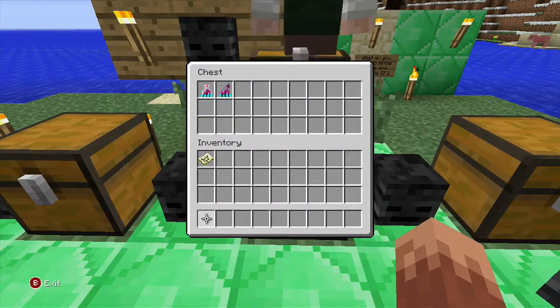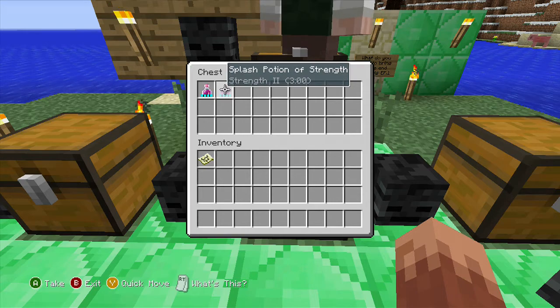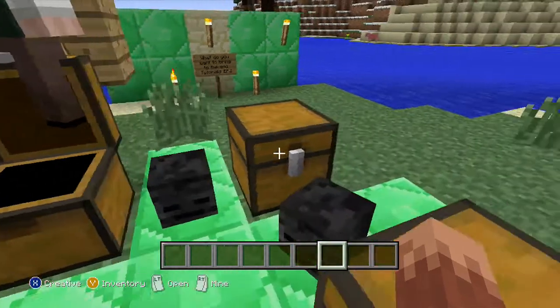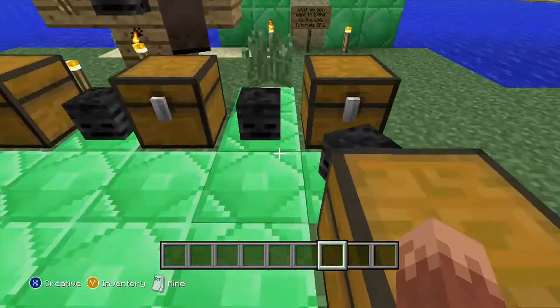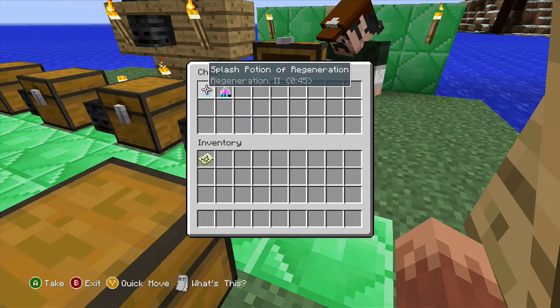In the third chest, we have strength potion and splash potion of strength. You'll need that too for when everything's going down, because you need the strength to finish.